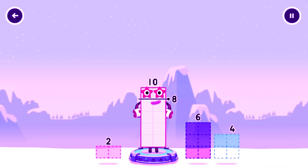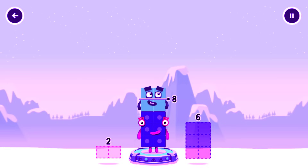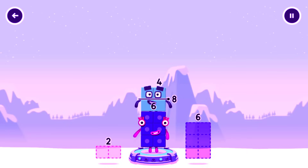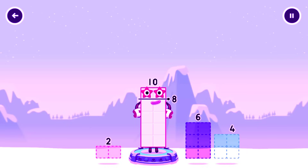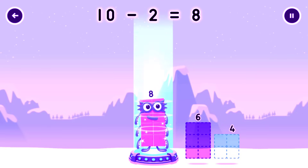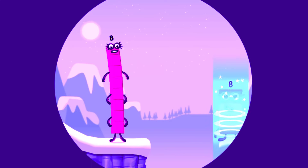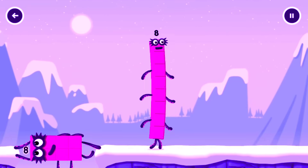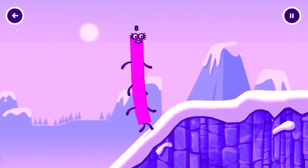Take number blocks away from ten to leave eight. Four — try a smaller number. Two, four — that's not quite right, try again. Two — you cracked it! Ten minus two equals eight. Octo-block, yes, this is great!